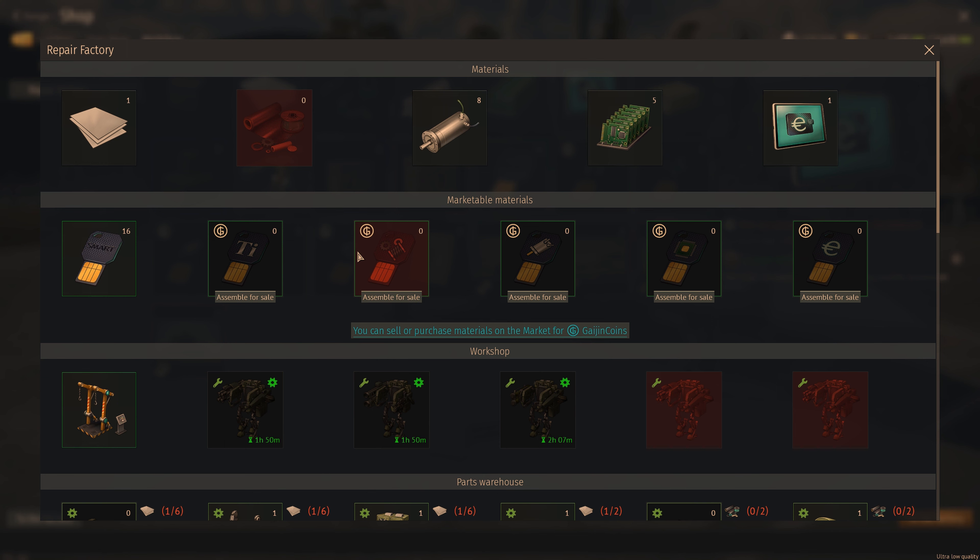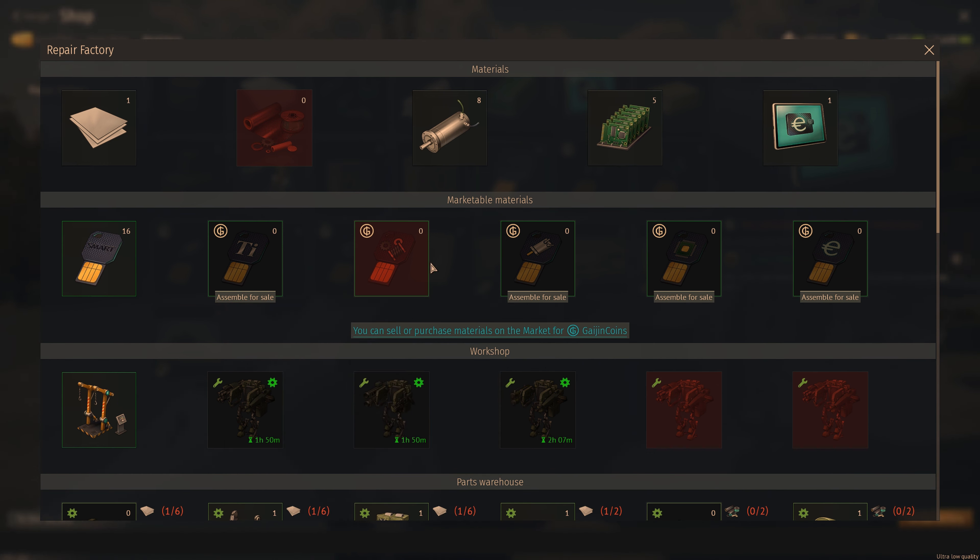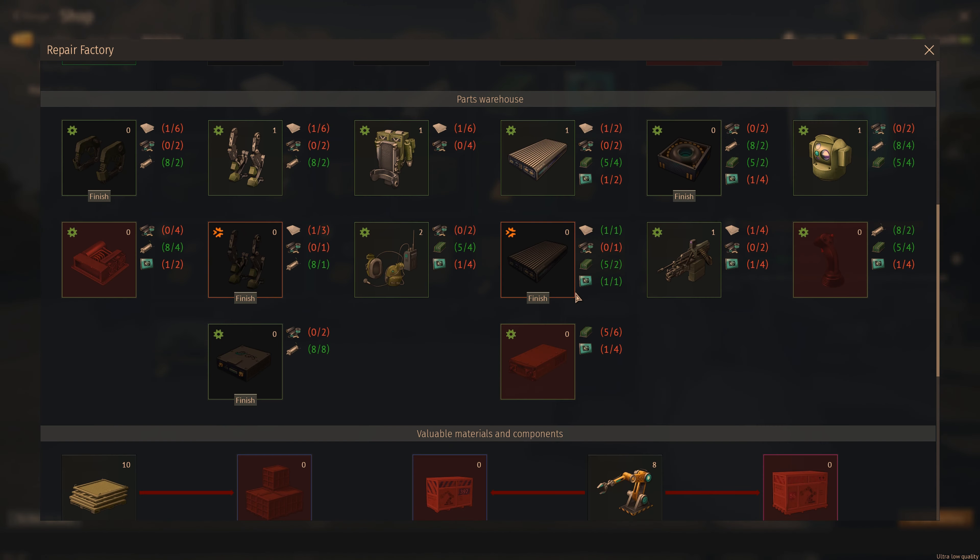This area is just for selling stuff — this is what you have available to you. If you want to sell something, you click this and then sell it.